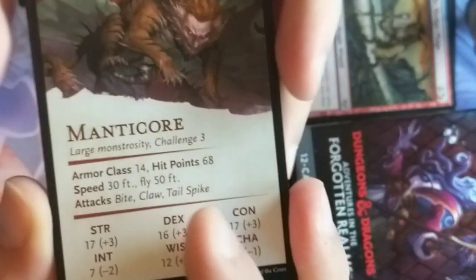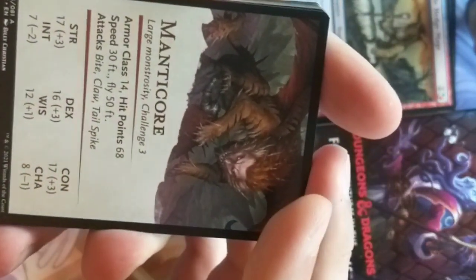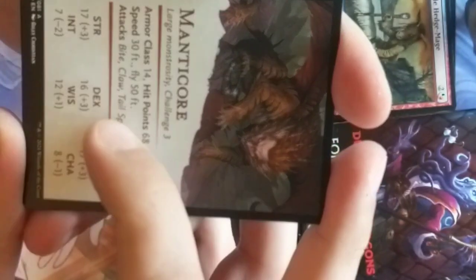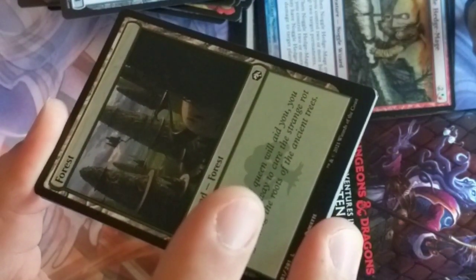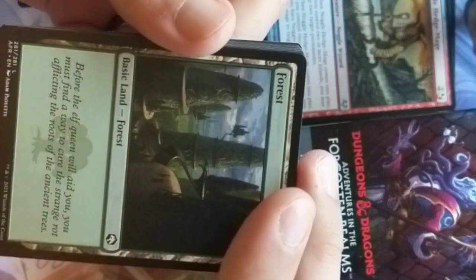Manticores are challenge rating 3. They can be very, very dangerous for a 3 — their tail spikes have a very long range, they can fly, and most times they can fly out of range of a party. So challenge rating 3 is modest — I think you have to be very, very careful.